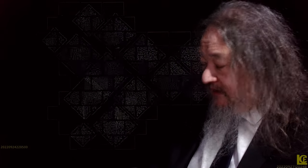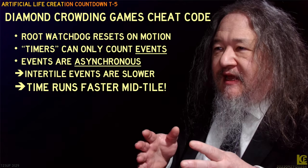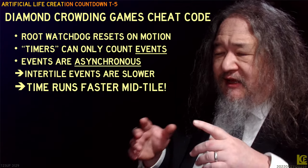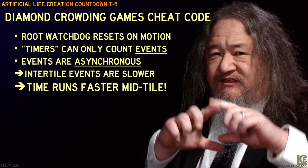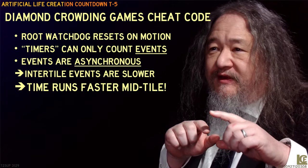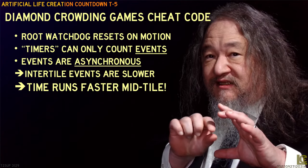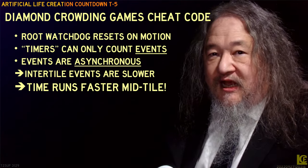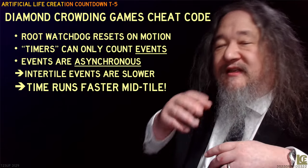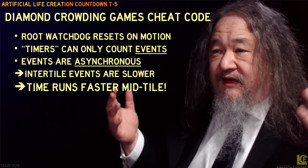The bigger picture is: how can we possibly predict? It's supposed to be random, and it is random to some degree. The way these diamonds work is that decisions about whole diamond level stuff — like motion and growth — happen at the center of the diamond. The control code wants to see the center move, and when it does, it resets a timer that keeps everything going. When things jam up, the timer does not get reset. Eventually the timer, which has some randomness in it, reaches the 'I give up' point, and it kills the diamond, creating more space.